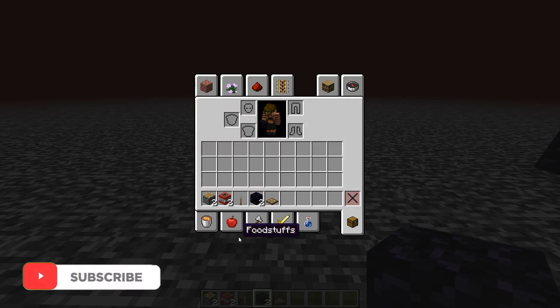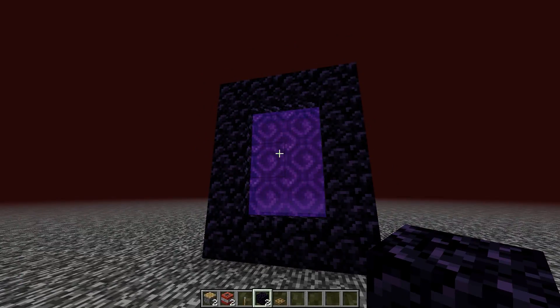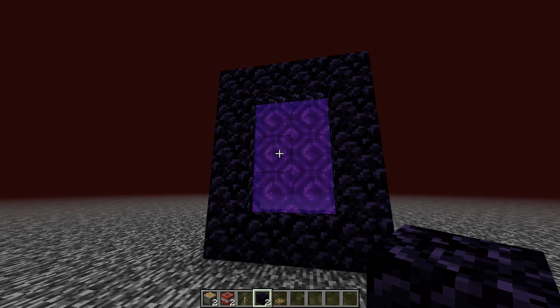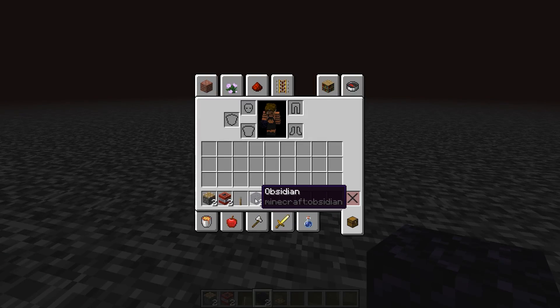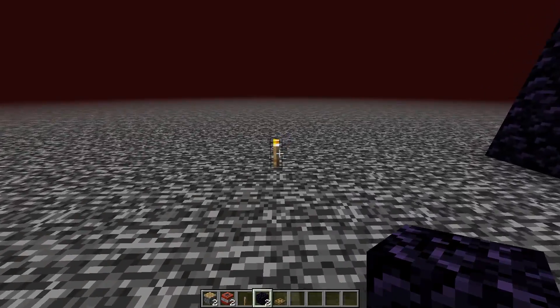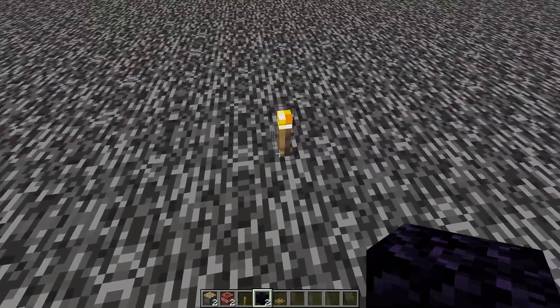Everything you need to break the bedrock is in my inventory right now. I would say bring multiple of these just in case it doesn't work the first try, and especially everything you need for a nether portal, because if this doesn't work you're going to want a way to get back. So you only need two obsidian, two pistons, two TNT, a lever, and a trapdoor.